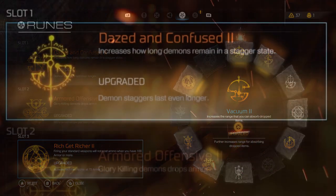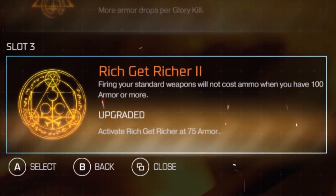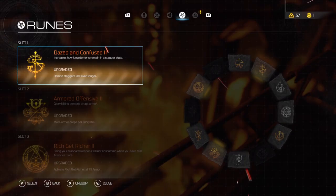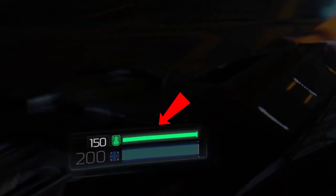The three runes in particular are Dazed and Confused, Armored Offensive, and Rich Get Richer. They act in synergy with one another to quite literally give you infinite ammo, just as long as you maintain a certain level of armor integrity, of course.